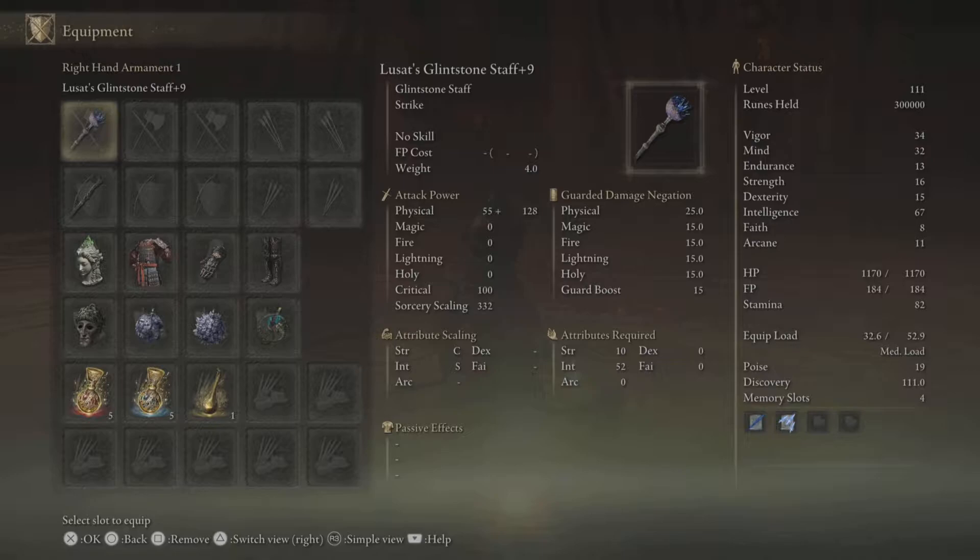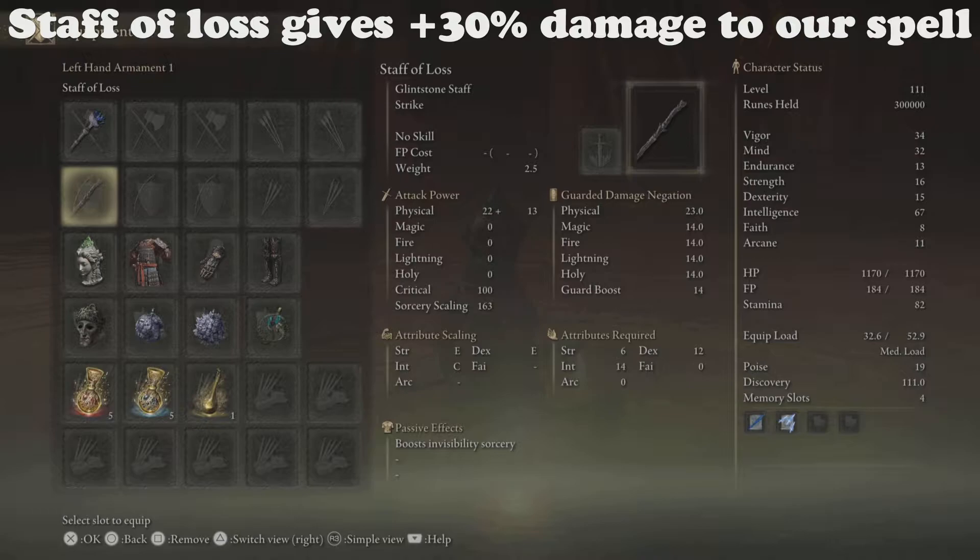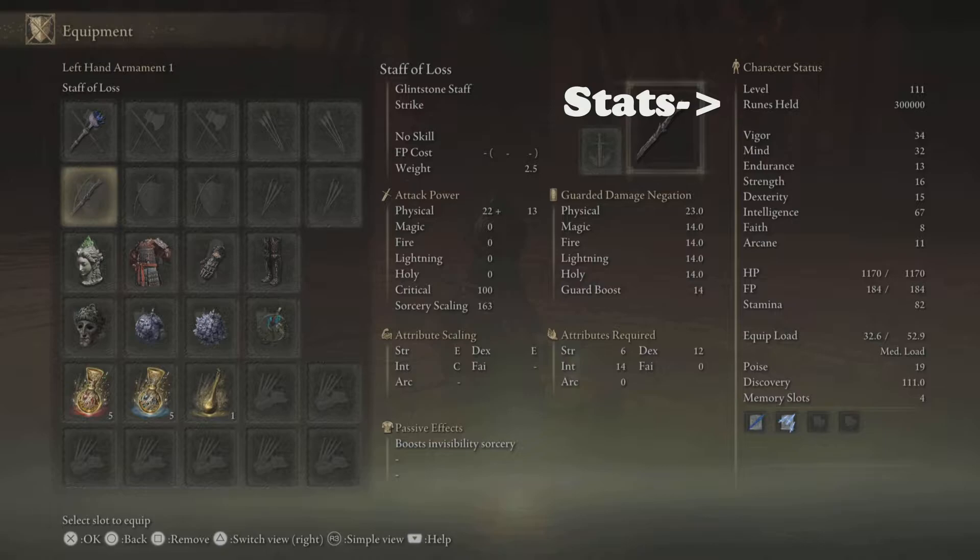Hey there everyone, I'm going to show you how to cheese Horror Low on patch 1.05. For this method you'll need the Lasat's Glintstone Staff, preferably higher upgraded in your right hand, and Staff of Lots in your left hand, which doesn't have to be upgraded at all.